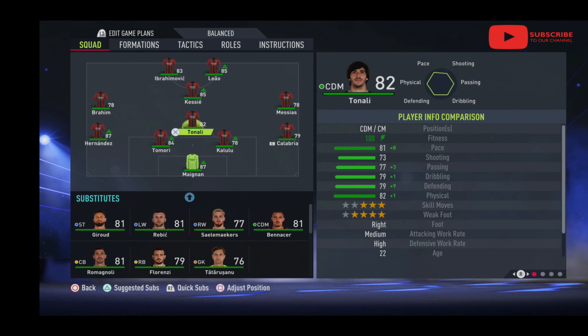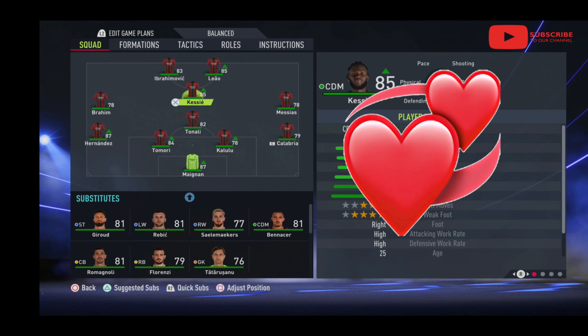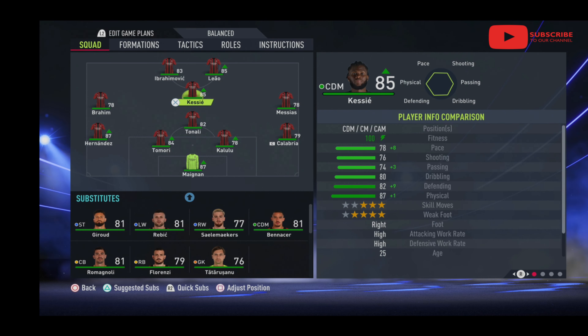It's Big Boulder here doing another custom FIFA 22 tactics set, this time for the Italian champions AC Milan. We're into it now - I've changed the formation to probably my personal all-time FIFA favorite, the 4-1-2-1-2. I love it. I tried a few different ones: a 4-3-3, a 4-4-1-1, and a 4-4-2, but they felt a little bit clunky.